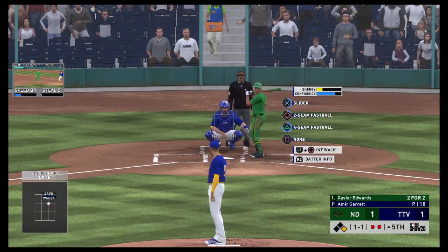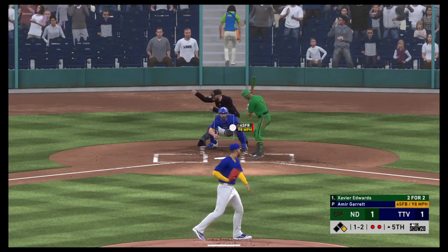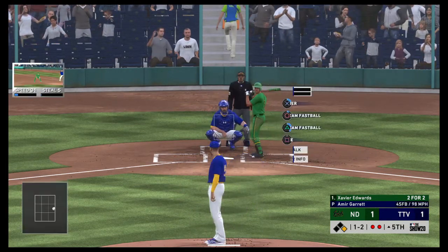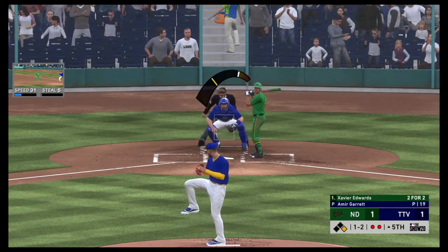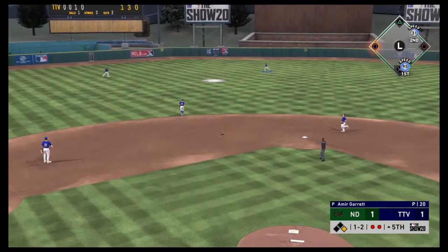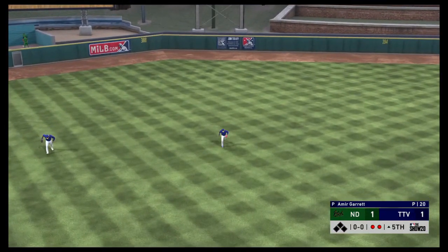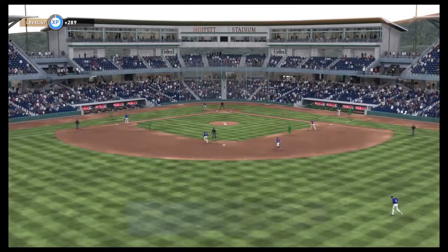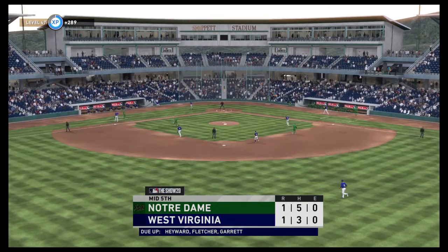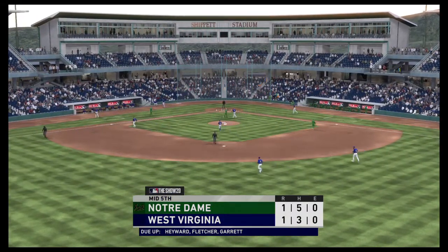You do your team affinity and get your prospect — you get Blake's now. I've heard that card's disgusting. I'm actually going to come out with a video on team affinity, which will be coming out the day after this video. So if you guys need help on team affinity, go ahead and click that subscribe button and ring the bell to get notified.